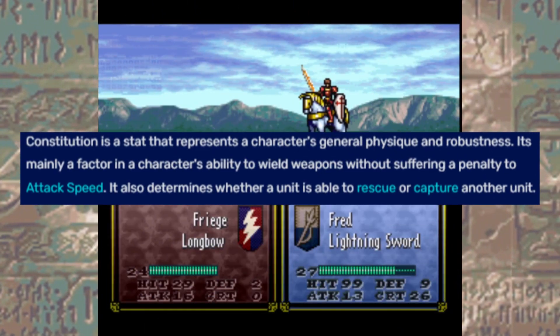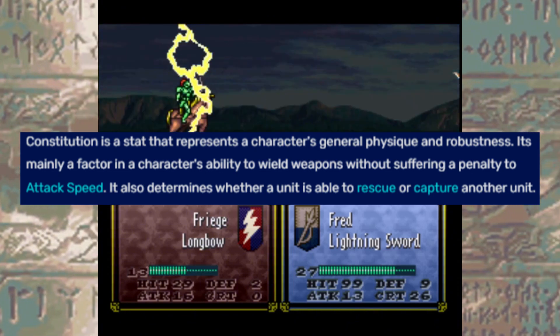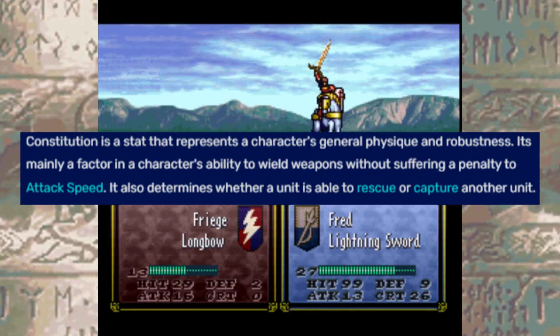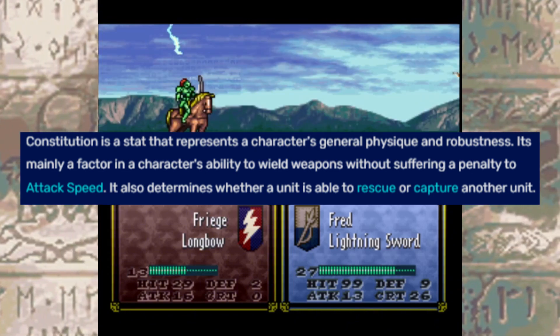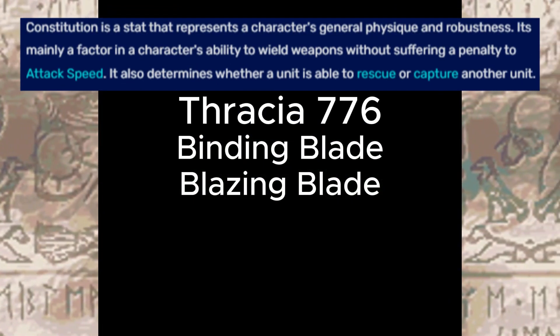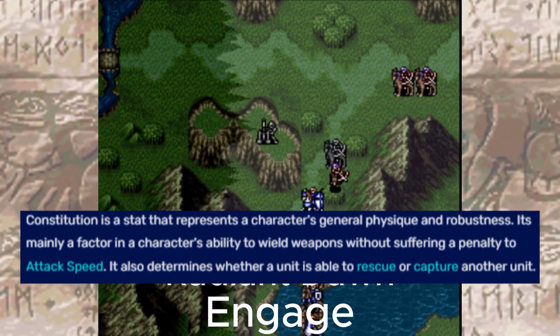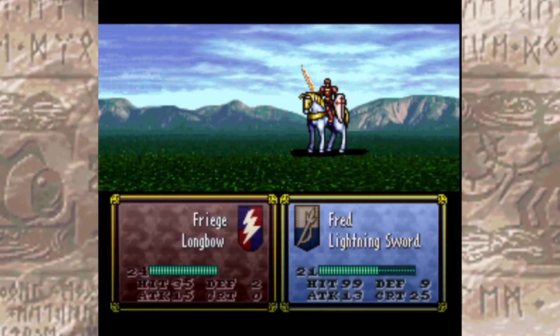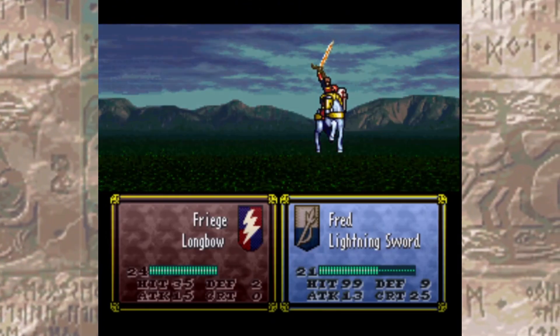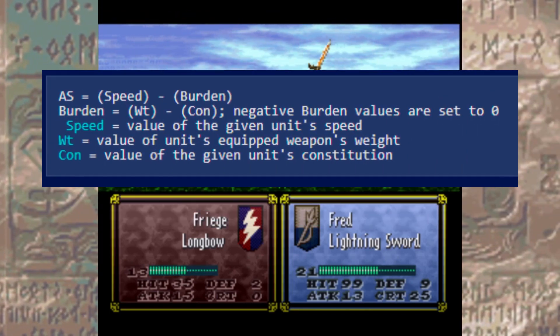Constitution is a stat that was invented in Thracia, the fifth game in the series. It was a stat invented to balance fighters and other axe users being weighed down by their weaponry. The games with Con are Thracia, Binding Blade, Blazing Blade, Sacred Stones, Path of Radiance, Radiant Dawn, and Engage, with a kind of appearance in Three Houses. In the games that it's present, it is used in the attack speed calculations. For example, in the three GBA games, Con is calculated like this.